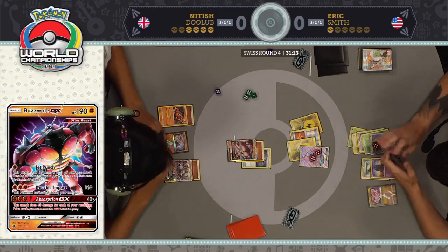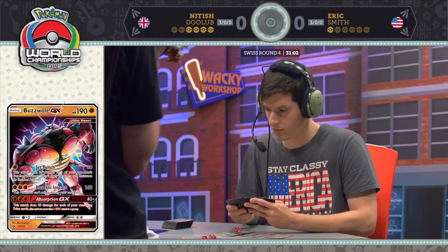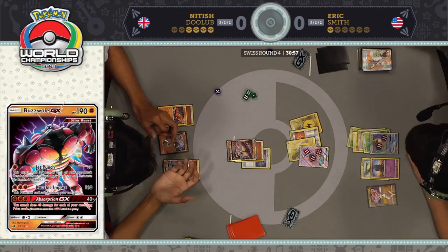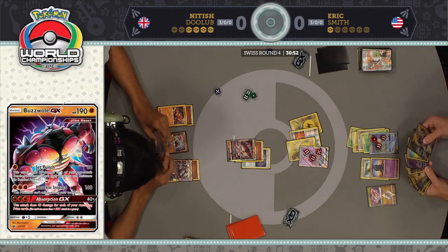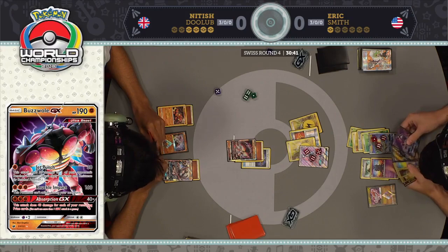This is going to force Eric to have a way to get multiple energy in play — which he does have a Rayquaza GX in hand, so that should work. The question is, does Nittish have another Field Blower left in his deck? Eric should be able to win this turn: if he can Stormy Winds, get an energy out, and then attach for the turn, that should be game over. Max Elixir — does he have any energy left in his deck? No, he does not. Only two cards left.